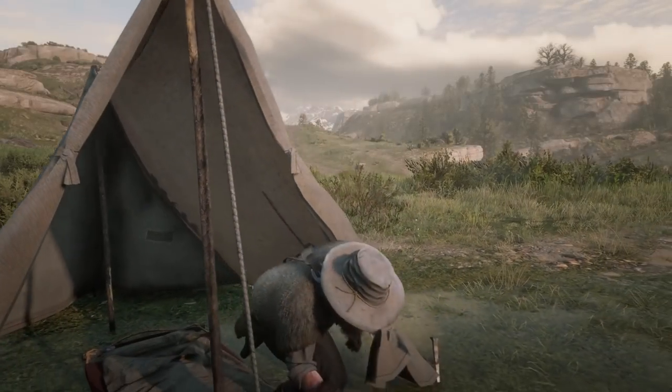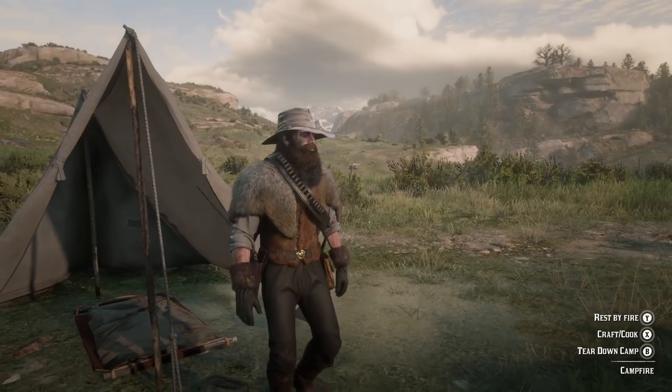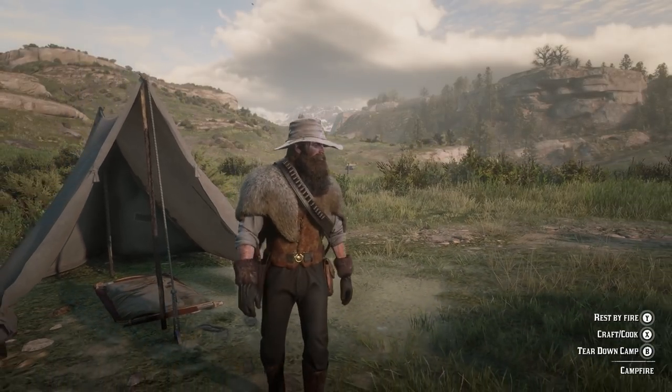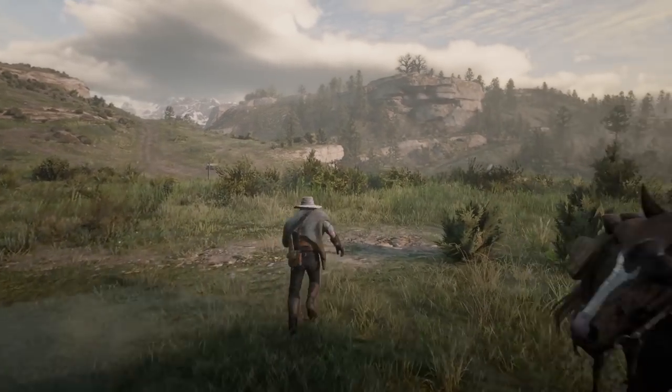The Wrangler outfit is the 11th of 16 outfits available to purchase from the Trapper in Red Dead Redemption 2. You will need to hunt specific animals that can only be found in specific parts of the map in order to unlock each outfit.